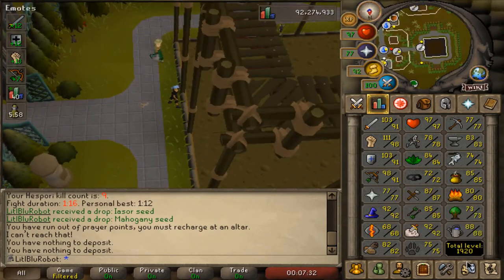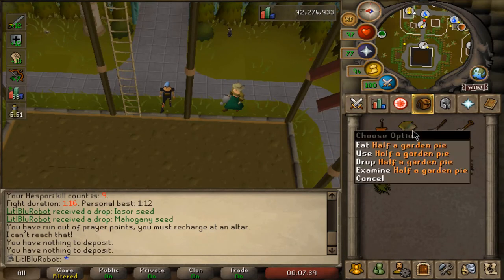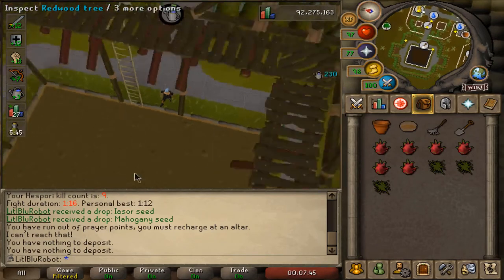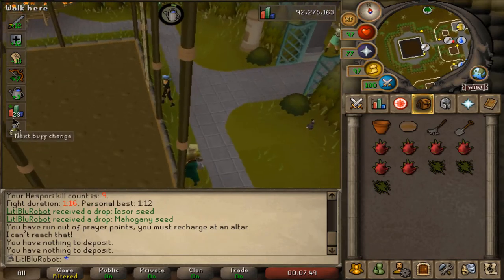I didn't get to record it at the time but I just got 88 farming, and when I looked at what that could get me I realized I can boost for the redwood tree. I could have done it last level and didn't realise, but there we go — plus three boost and that is a redwood tree. That is so tiny, Jesus Christ, look at that.